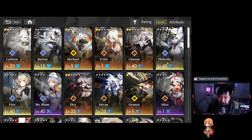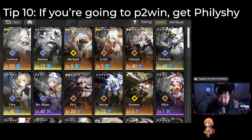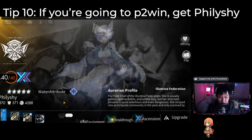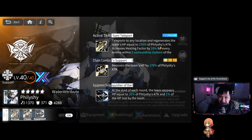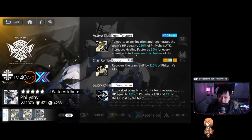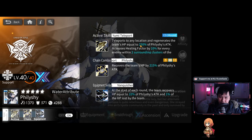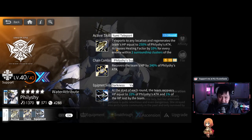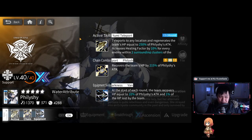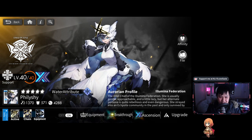Tip ten: I want to talk about Phyllishye, bestowed upon me for the low price of $1.50. Phyllishye is just so freaking good. She teleports to any location and regenerates the team's HP equal to 250% of her attack, with increased healing factor based on nearby enemies. Her teleport and heal are neither dependent on blue squares, despite being a blue character. That's what makes her so strong — she can fit into any team, especially a red team where Alice is your only healer. Phyllishye is such a solid healer; if you need one and don't have a dedicated healer for other elements, she is your gal.